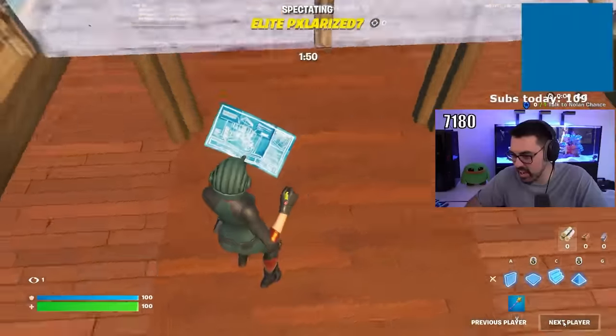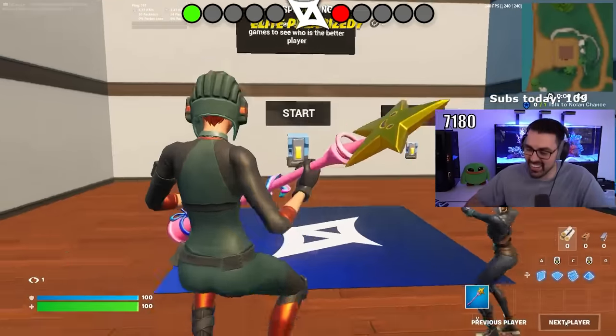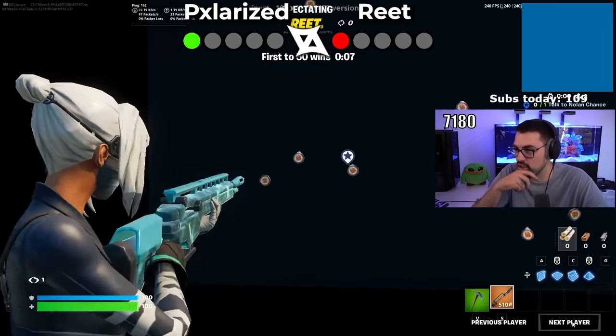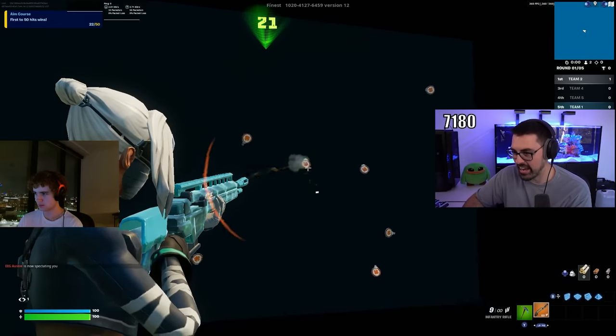Nice! The drop downs — here we go. What a surprise! I want to see Reed's aim on this. So it's first to 50 tiles — wait, 25. Polarized reset. I think I've called it a bit ahead. You got this Reed, come on!